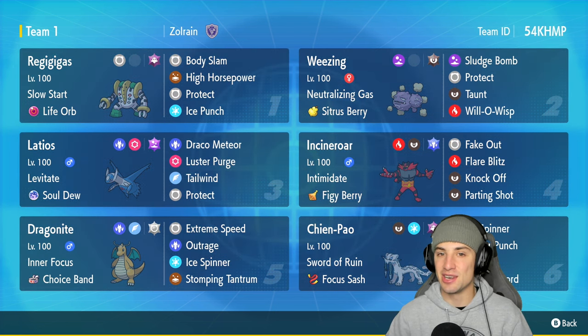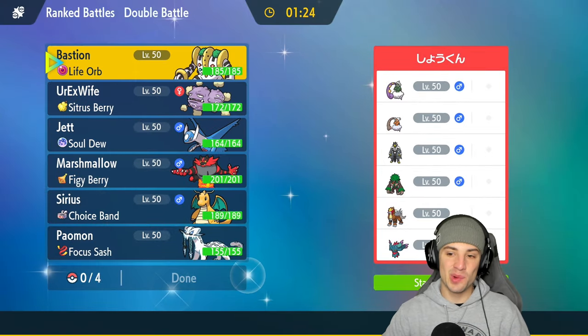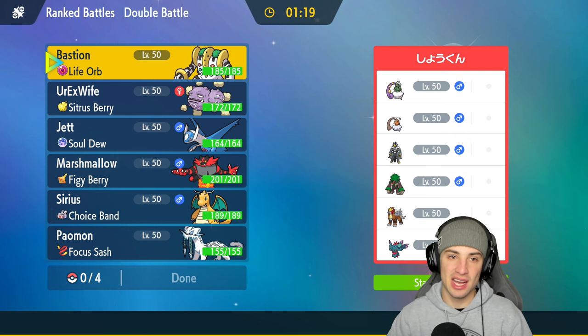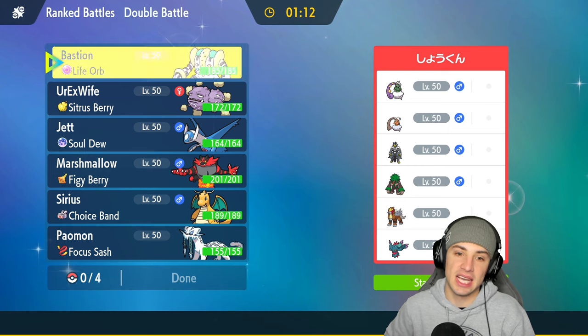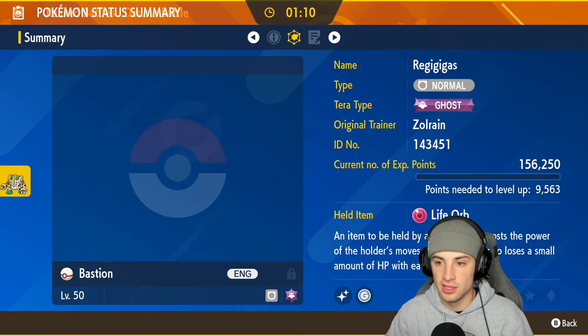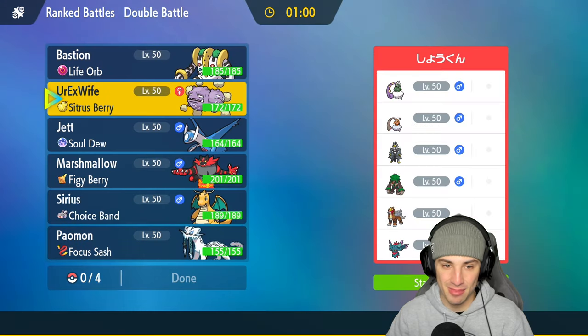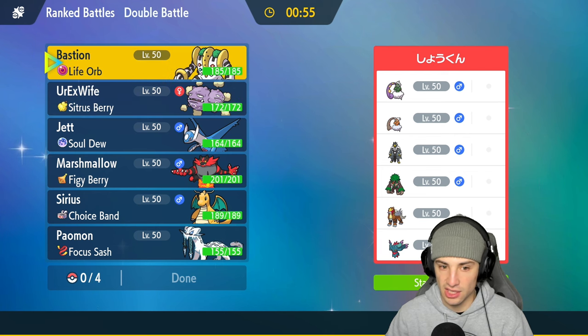First match coming at you guys. We are going up against meta Pokemon — they've got Fluttermane, they've got Entei, they're also rocking Rillaboom, Urshifu, Landorus, and Tornadus. We could potentially just go into Regigigas and Weezing. Those stats are really, really strong. Love this Pokemon so much, but for five turns his attack and speed stats are at half, which we don't like.